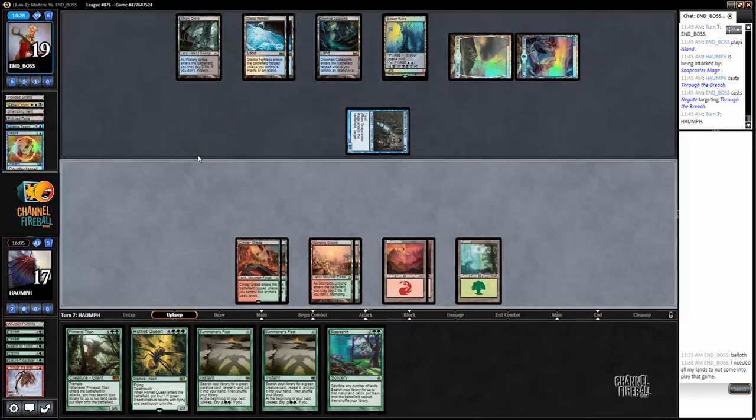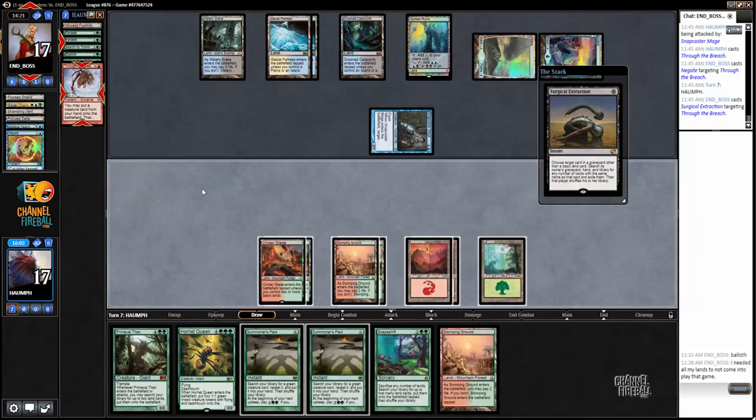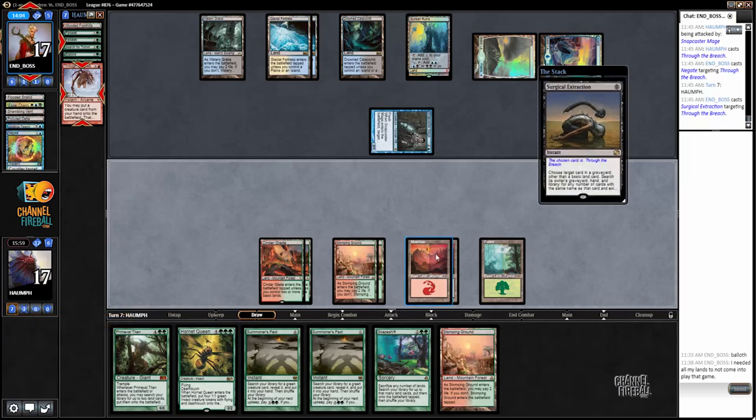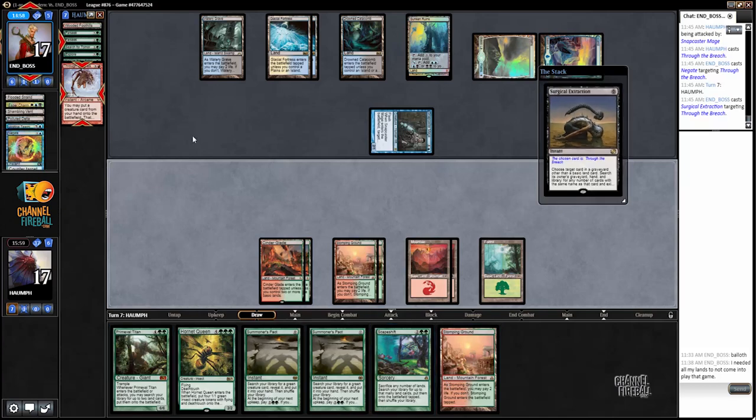Okay, got Negated. All right, now we're going to just start running out threats and hoping for the best. What's the worst threat in our hand? Probably the Hornet Queen. Surgical Extraction on Through the Breach - that doesn't do anything right now.